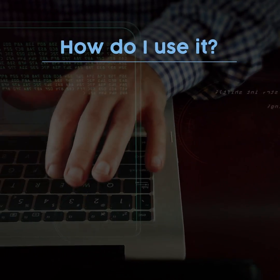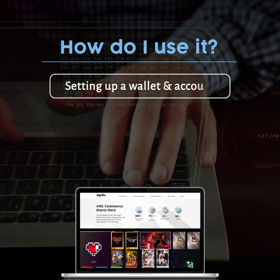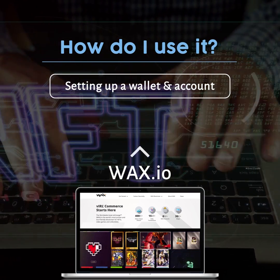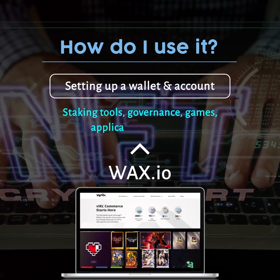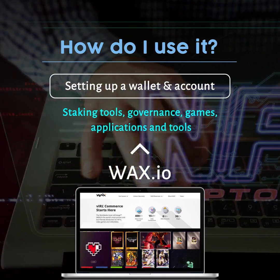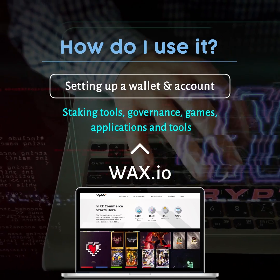How do I use it? After setting up a wallet and account, many major functions can be found on the WAX.io platform website, including staking tools, governance, games, applications, and tools. This is also where the user stakes WAXP tokens for network resources to perform operations.